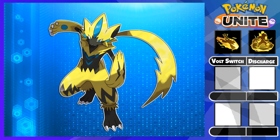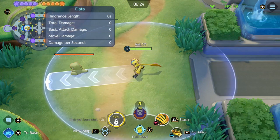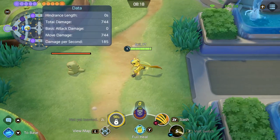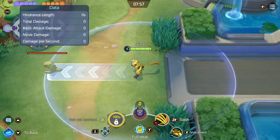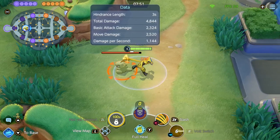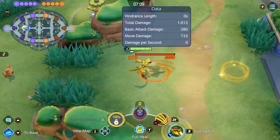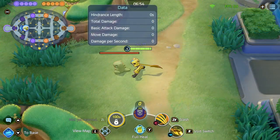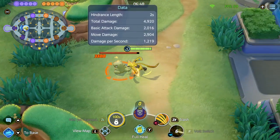Now I'll go further in depth about the skills and teach you some tips and tricks. Volt Switch allows Zera to dash forward damaging all enemies hit. You can activate it a second time to teleport back to the original location, dealing the same damage again. Volt Switch also increases Zera's basic attack speed for a short duration. Here's how you want to use Volt Switch when the enemy is further away: you simply just dash on them, then take it back. When the enemy is next to you, you simply tap Volt Switch twice really quickly to get the attack speed and continue fighting.